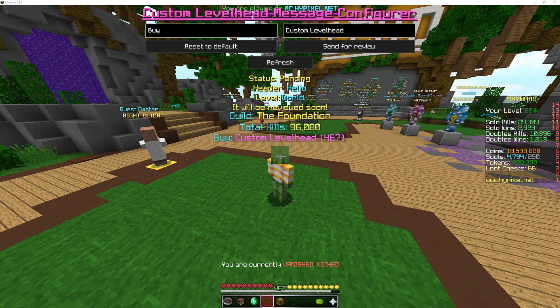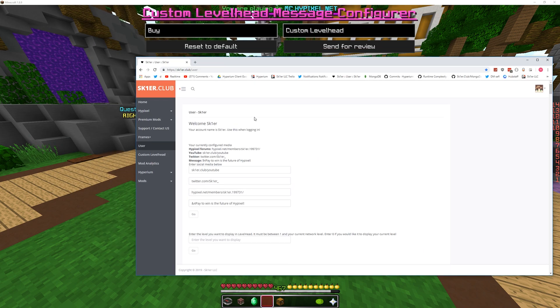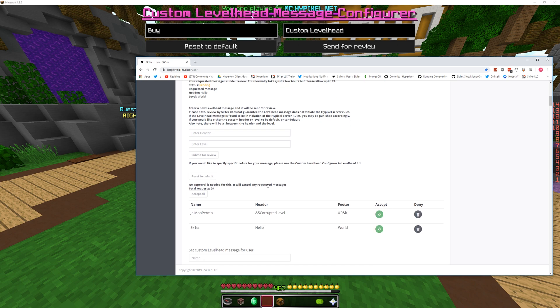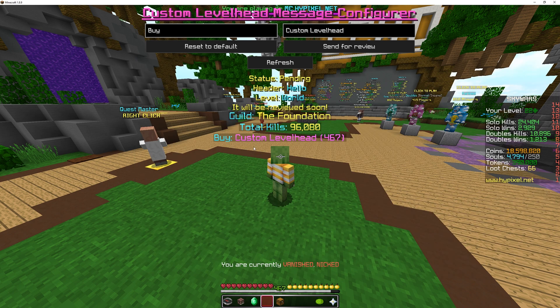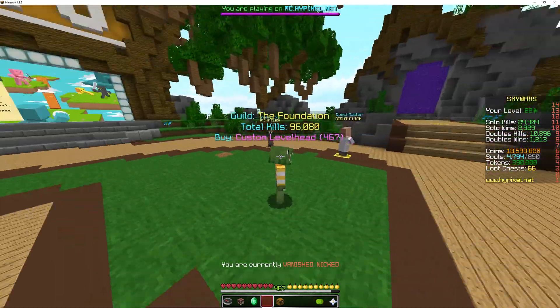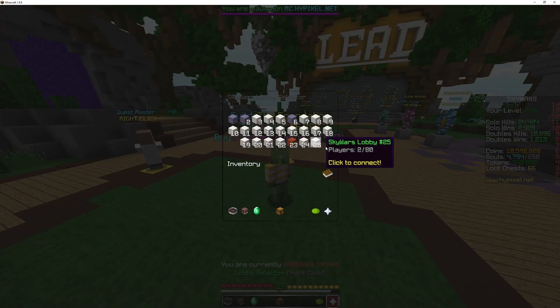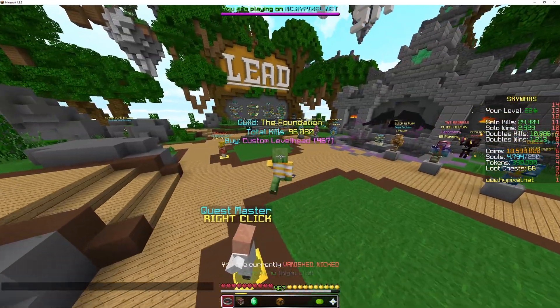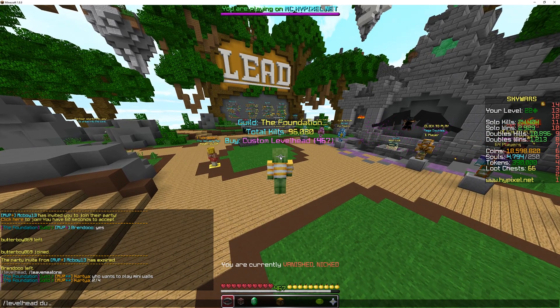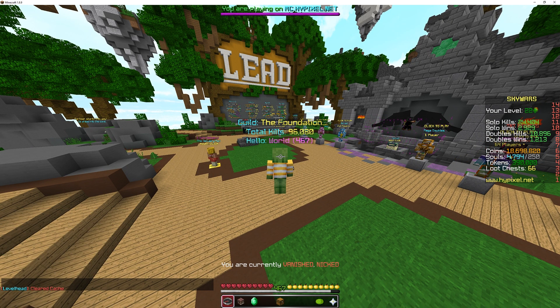It will be reviewed soon. Then you have either me or someone else who's a skier.club admin come in here — we go to our special admin panel, scroll down, see yours, and click 'accept all.' Now if I hit refresh in here, you'll see that my level head is updated. Or I need to restart my client or do 'level head dump cache.' There you go — now it is updated.